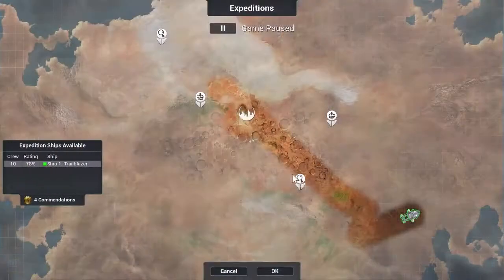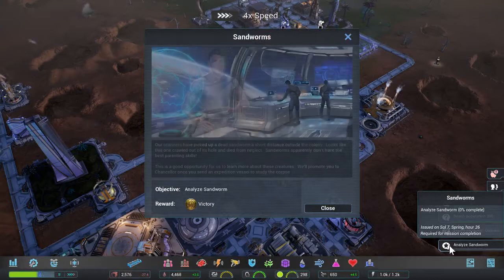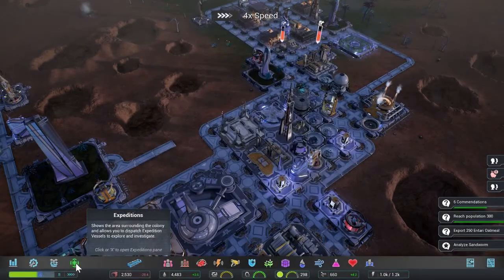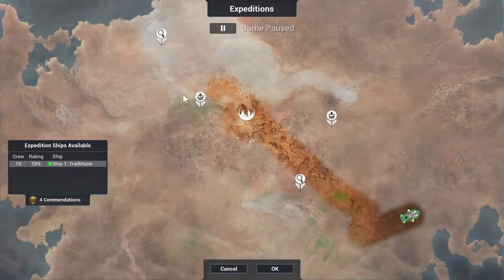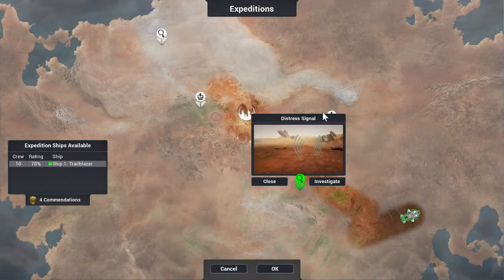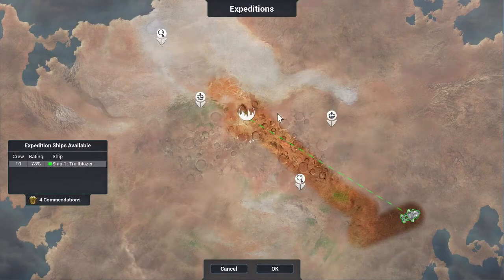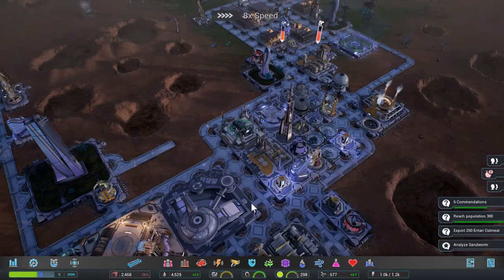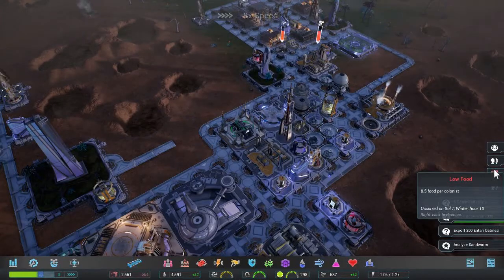It goes on and on. Rather than getting to grow my colony to greatness, it felt like I was just constantly cleaning up all of the mess that got thrown at me. Individual buildings need to be repaired so often, a task that gets pretty arduous when your colony reaches a certain size. Just like in Tropico, your continued leadership is reliant on periodical elections.